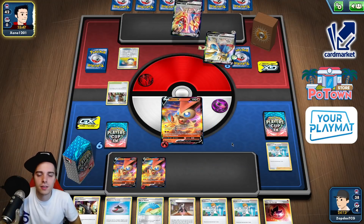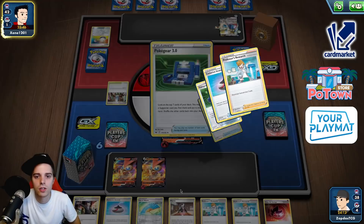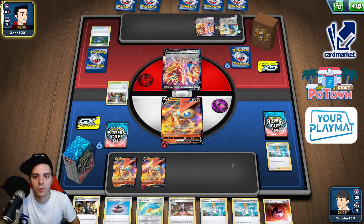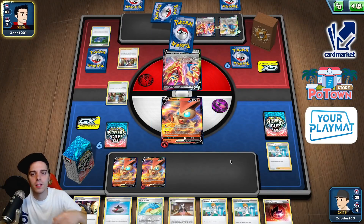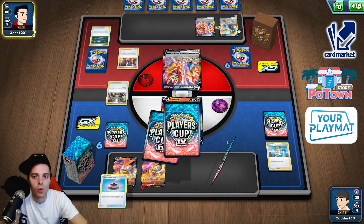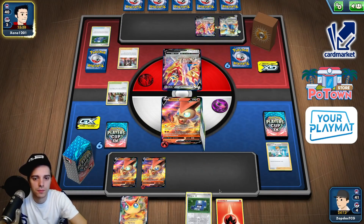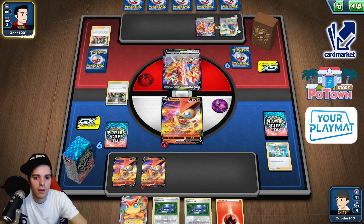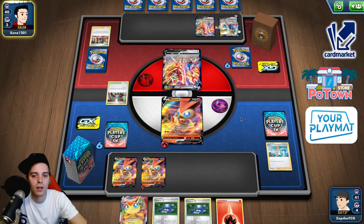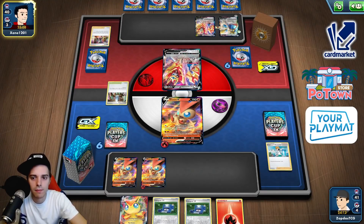I'm not afraid of a Metal deck like this. We have Boss's Orders in hand. We don't have Boss's Orders in hand, but there are still three Boss's Orders in the deck. He's just going to go loco with his Zamazenta walling. We can just have Victini set up. We still have two Victinis sitting on the bench. If we find Boss's Orders we can gust this guy and then he's not able to use Intrepid Swords.